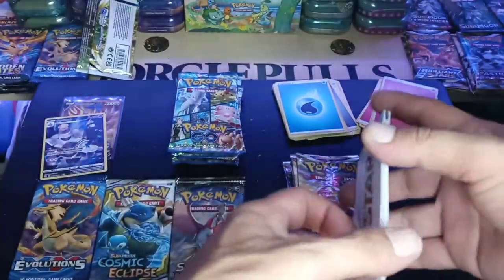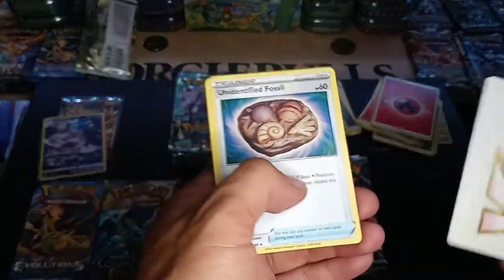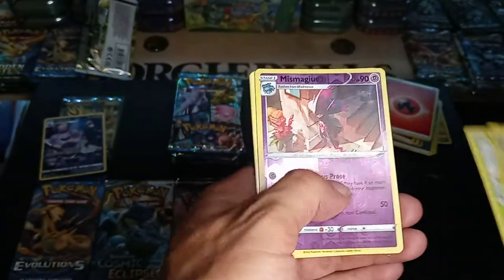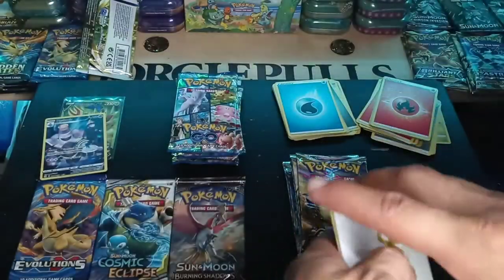A V-Star Marker, Unidentified Fossil, Roseanne, Yanma, Sudowoodo, and a non-hollow rare.